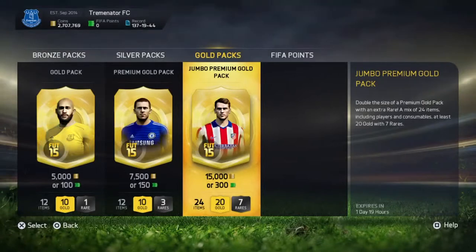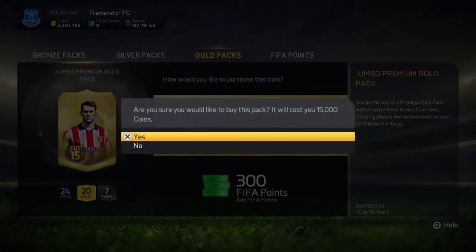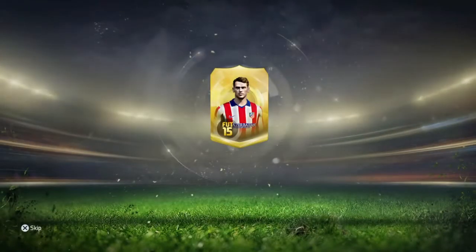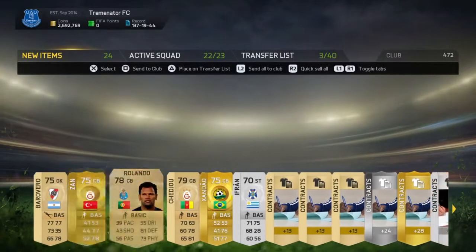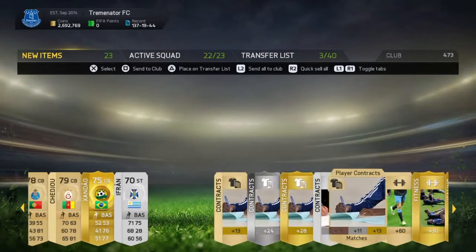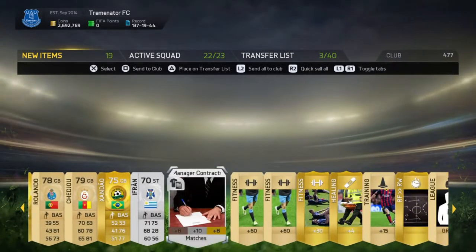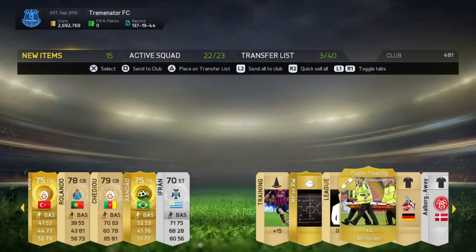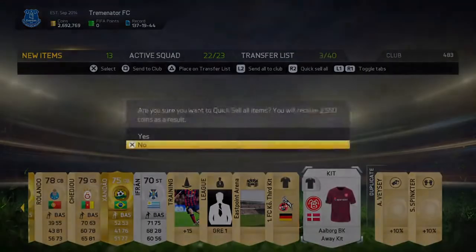So I must have ended the video there and started another one. Mario Mandzukic on the cover. Come on, what do we got? Zan. That pack is a waste of 15,000 coins. Sorry guys for wasting your time by watching me throw all of this stuff in the club — it is useful to keep hold of, I probably just should have cut this part out of the video. Sell the rest in that pack, nothing else there.